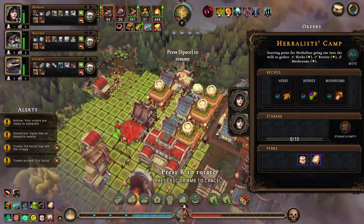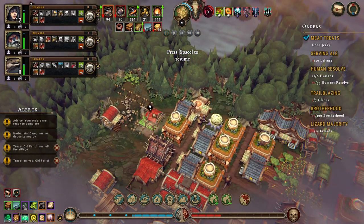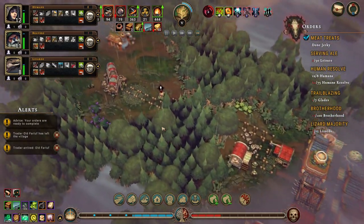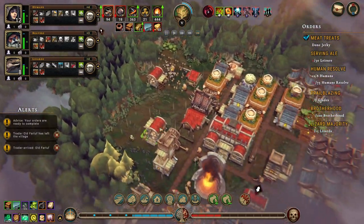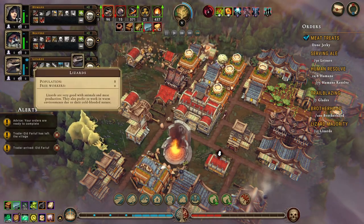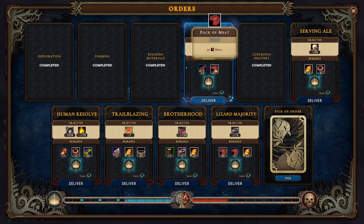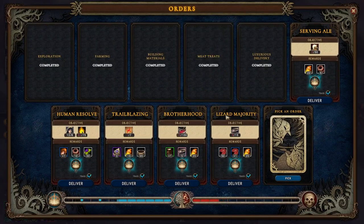Herbalist camp doesn't have anything to do right now, but we do have some more stuff there. We have one builder - that isn't a lot but it is enough. We've done the jerky - plus two to jerky and 30 meats. Deliver that - that gives us our next building.